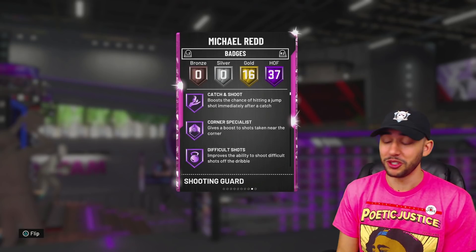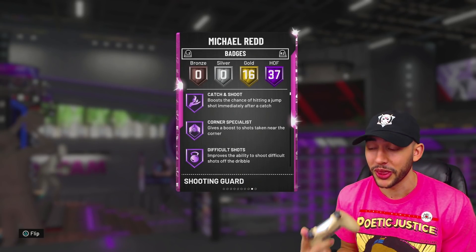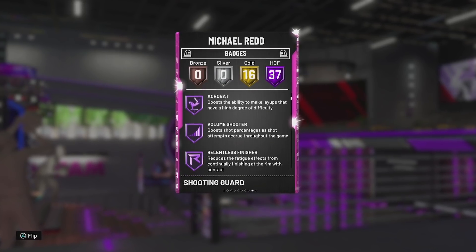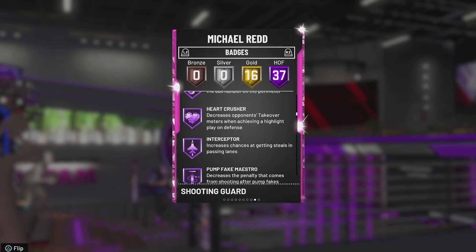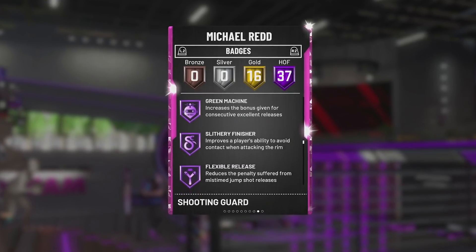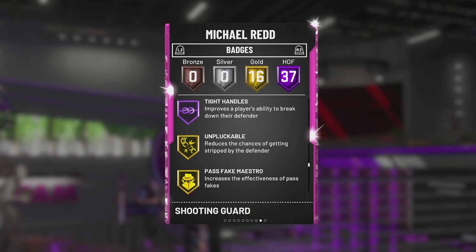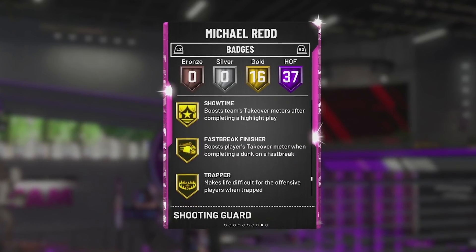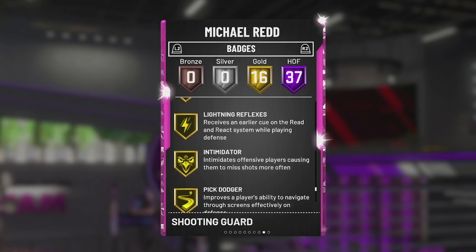So for 40K off the auction house, you guys can see just amazing stats on this card. Checking out his badges, he is coming with 37 Hall of Fame and he's coming with some really good ones. He does have difficult shots, ankle breaker, range extender, quick draw, clamps, interceptor — really good defensive badges on this card. He's got fancy footwork, green machine, downhill, dead eye, quick first step, tight handles, and then he is coming with 16 other gold badges.